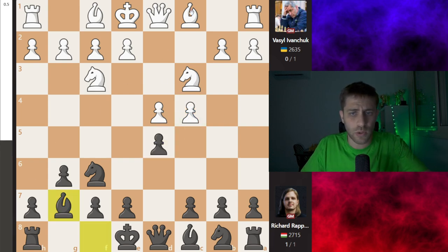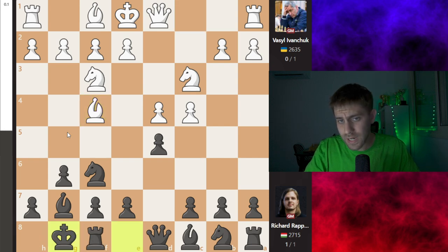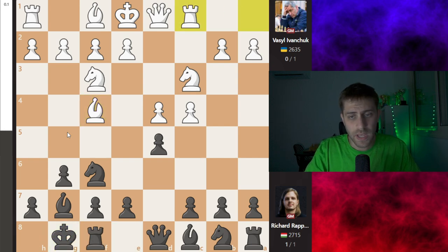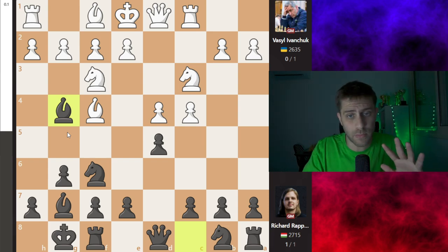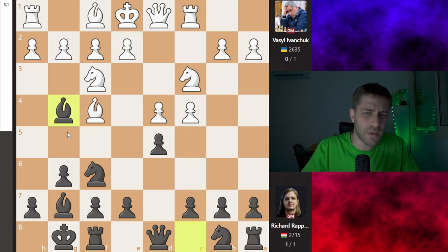After cxd5, maybe also bishop g5, but bishop f4, castle, and rook c1 were played. Now bishop g4 was played, and I must say this doesn't look like mainline theory. Then e3 was played after four minutes of thought by Vasily Ivanchuk, and c5 was played.